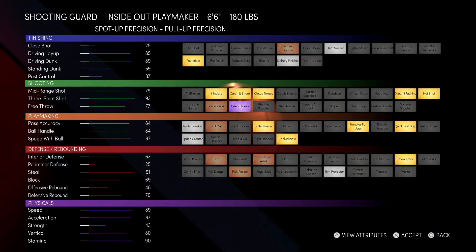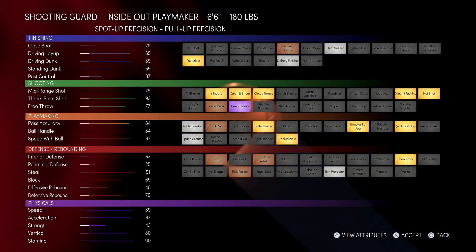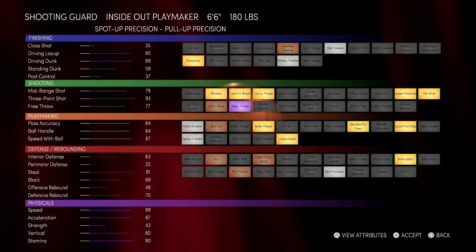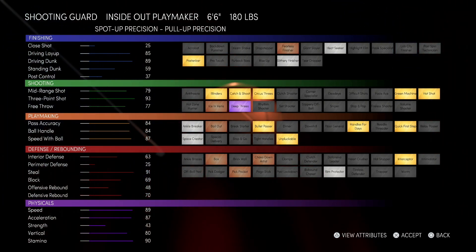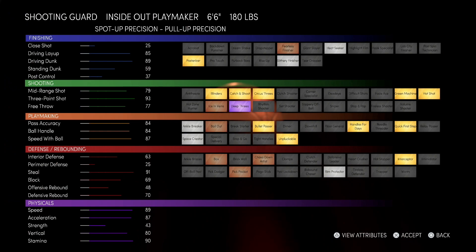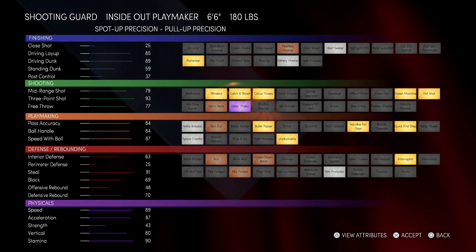The next is the inside-offside playmaker. This one is glitchy — it can do everything: dribble, pass, posterize. The defense is a little lacking, and the dunking on this build is actually the worst of the scoring builds — it doesn't dunk as much. I think the other one has Hall of Fame posterized while this one gets gold. But as far as shooting, it's got the fadeaway three and circus three, so you can shoot crazy fadeaways too.